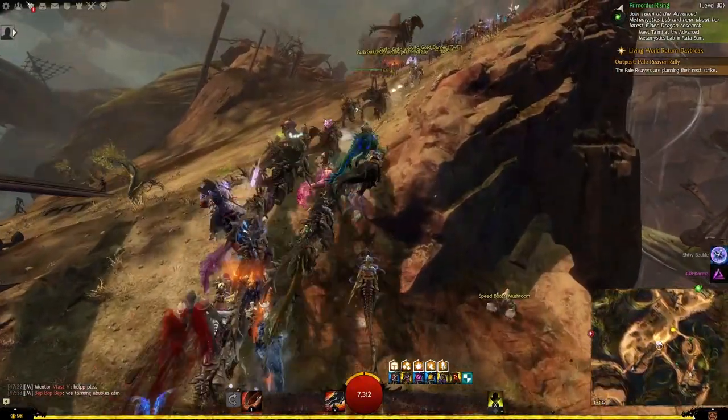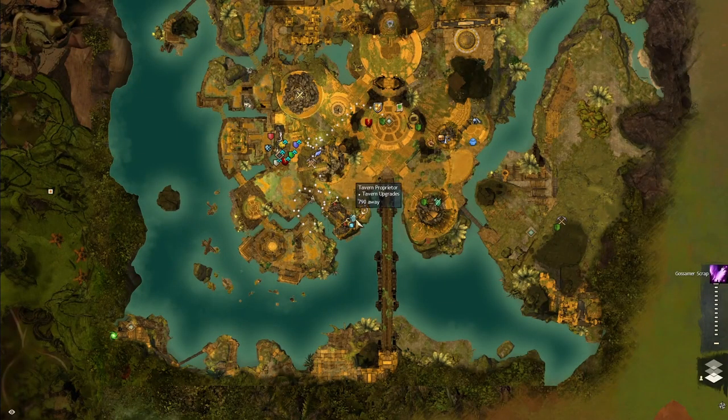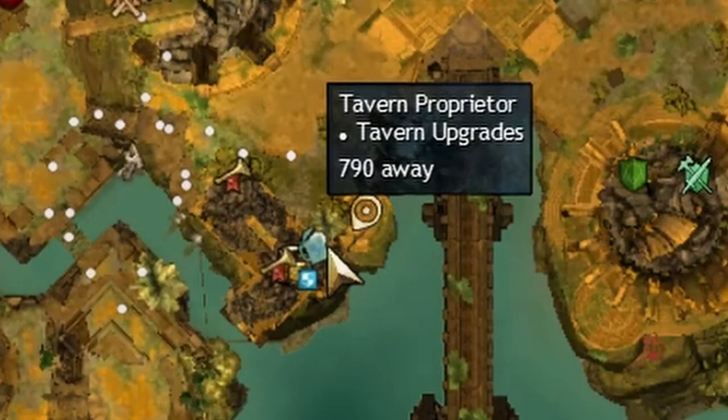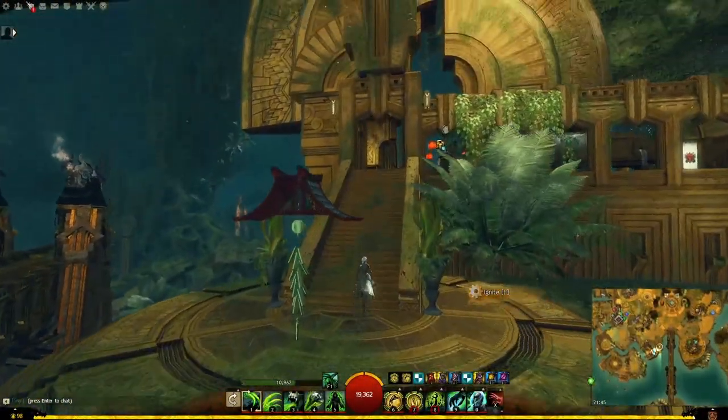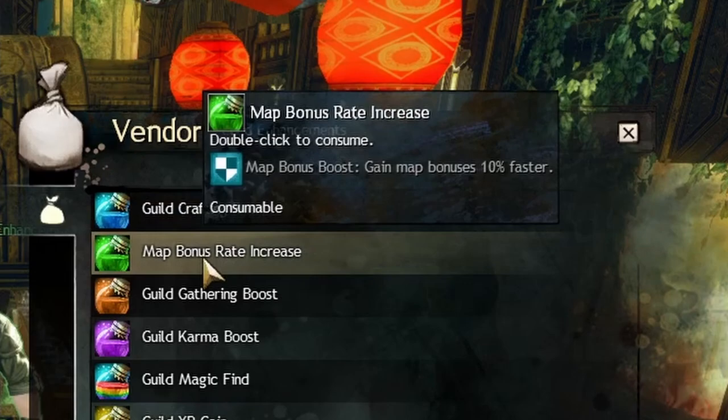Your magic find bound to your account will also help you getting shiny bubbles. Same if you are in a guild — you can go to the guild tavern and get a buff or potion to get a 10% map completion bonus, which will also help you getting those shiny bubbles.